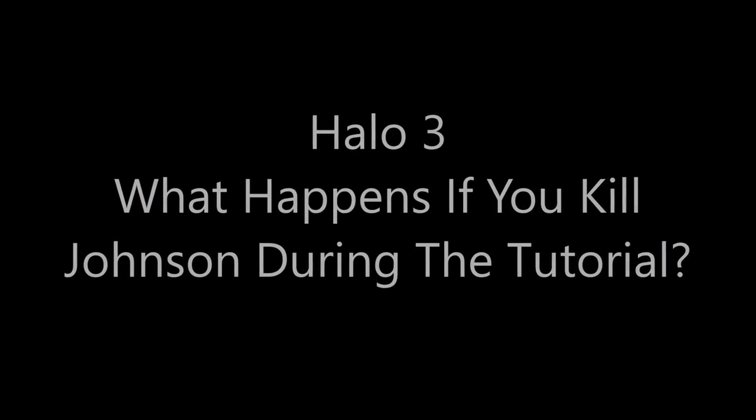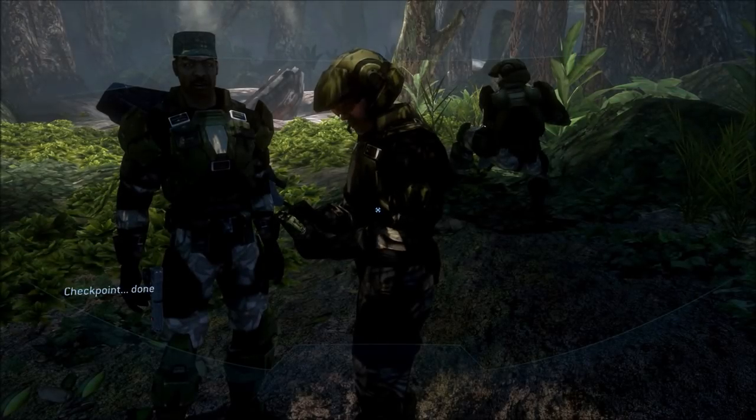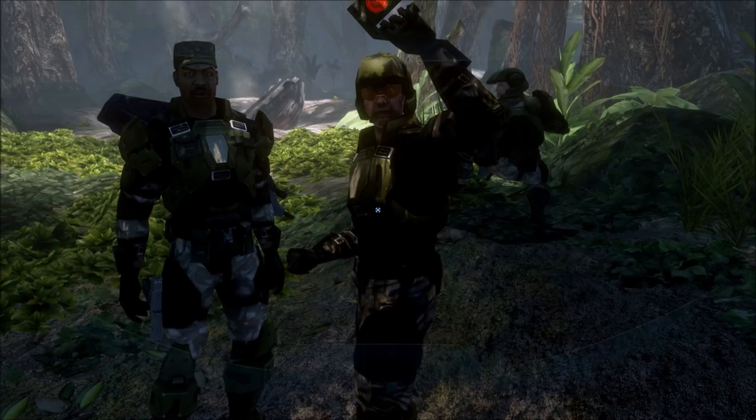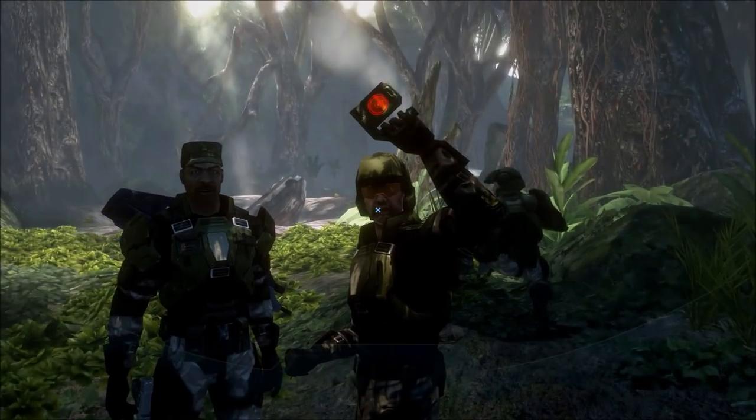Hey guys, it's Channel Heat here. For today's video we will be tackling the question of what happens in Halo 3 if you kill Johnson during the tutorial. On the mission Arrival, you have this little tutorial beginning where you're supposed to look up and down.